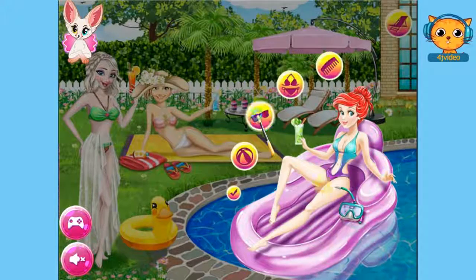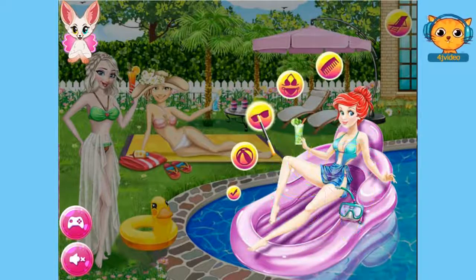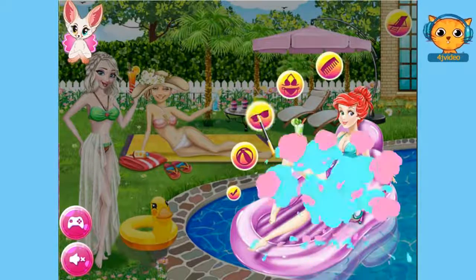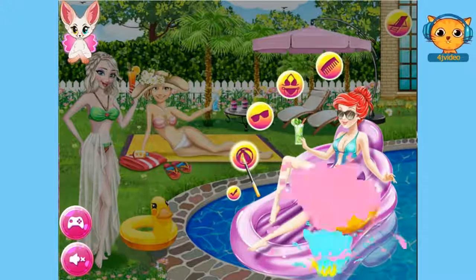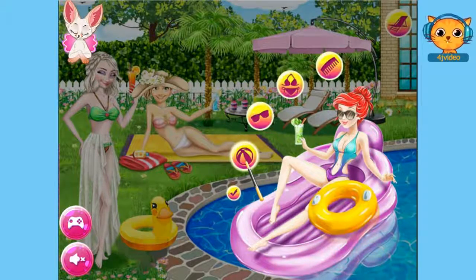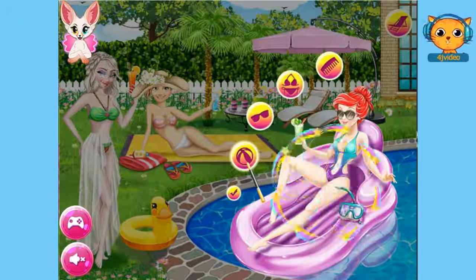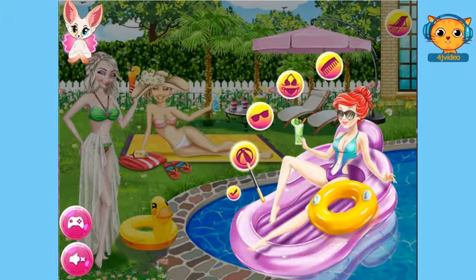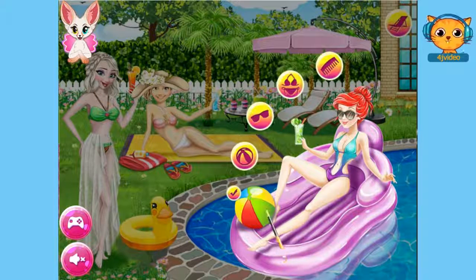We'll click on this picture here. She's pretty, isn't she? I think I'll go with the sunglasses. And now let's move on to this picture and see what we got here. A ball. I think I'll go with that colorful one. We're done with Princess Ariel. Let's click on this check button now.